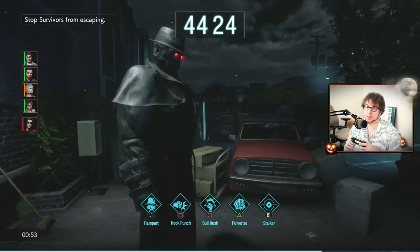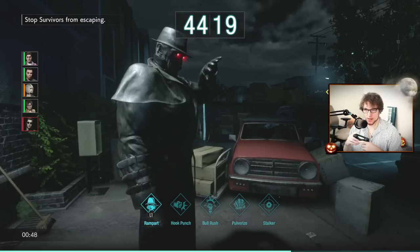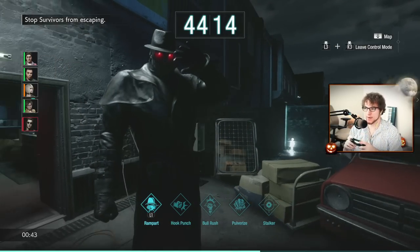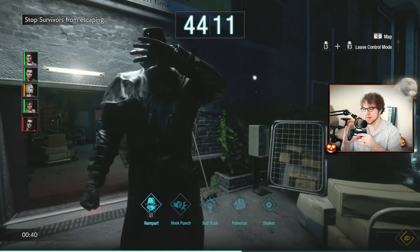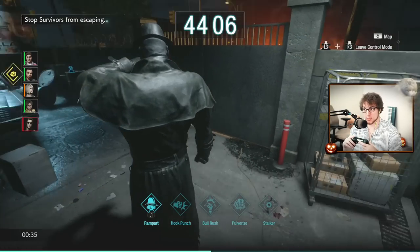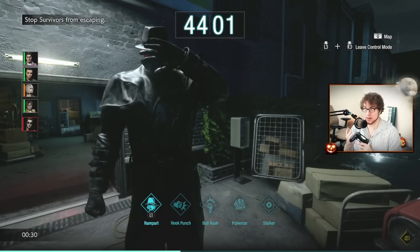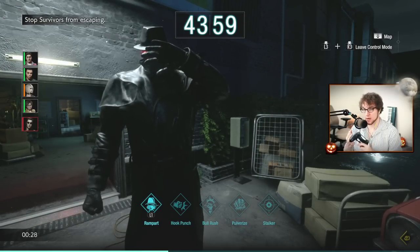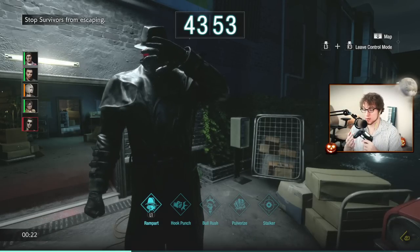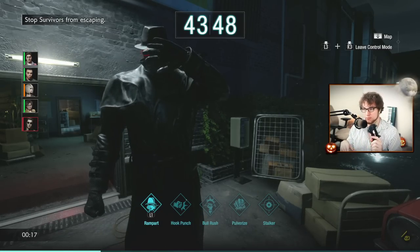Mr. X's last skill is Rampart. Rampart blocks flashbangs — if Martin uses his flash or someone throws a flashbang, it won't affect you. Mr. X's body takes zero damage; only his head takes damage. With Rampart, the front of your face is covered but the back of your head is still exposed. You can get knocked out of Rampart by a grenade or a shotgun shot to the face, so be careful. Watch out for Becca or Jill coming up behind you with a biodiller build.